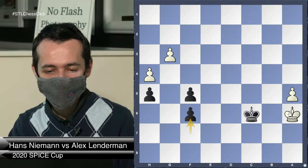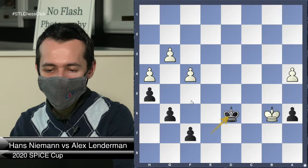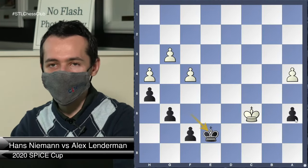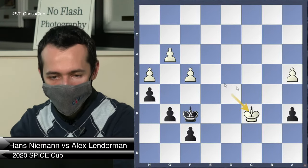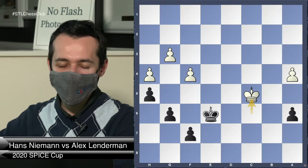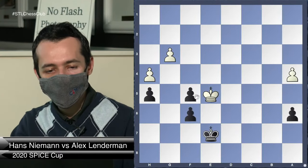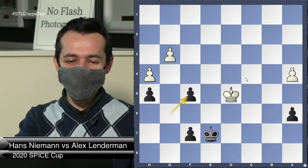f5 does not really help because I take, and again it's the same thing — I play f6 and I always have this f4 idea. Anyway, this was very very interesting. My opponent Hans tried King d5 and tried to trick me in other ways, but I played King f6 — if he goes back I go back, so I'm not worried about losing the a6 pawn once I found this setup. He played King c6, I played King e6. King c5 — he's trying to outflank me. I played King e7.